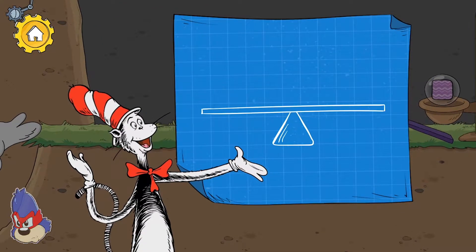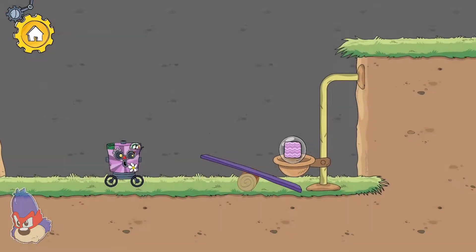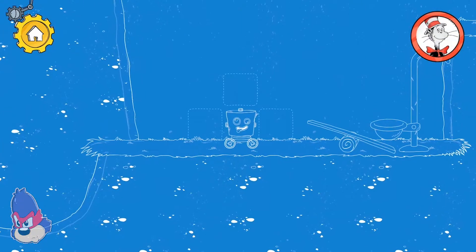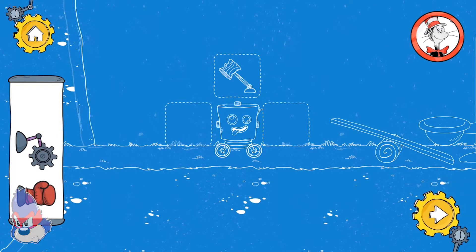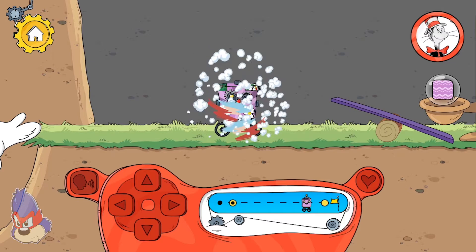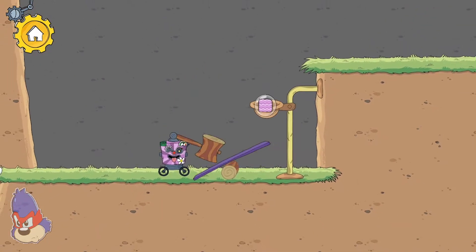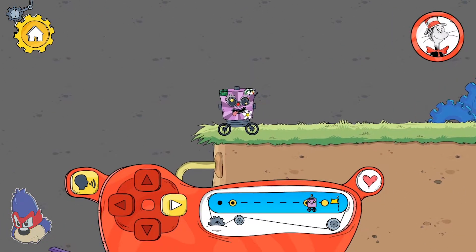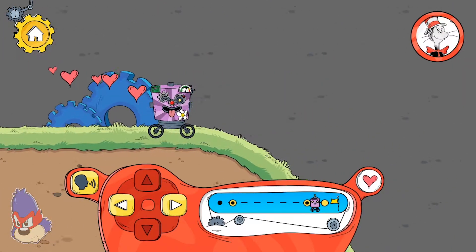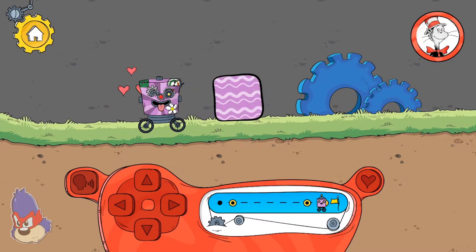A seesaw is a kind of lever. When one side of a seesaw moves down, the other side moves up. How are we going to get past this? When one side of the lever is pushed down, the other side gets pushed up. You found a new pattern to decorate your robot!